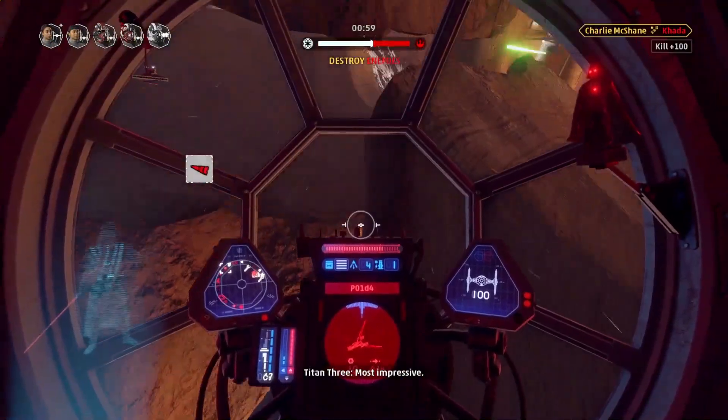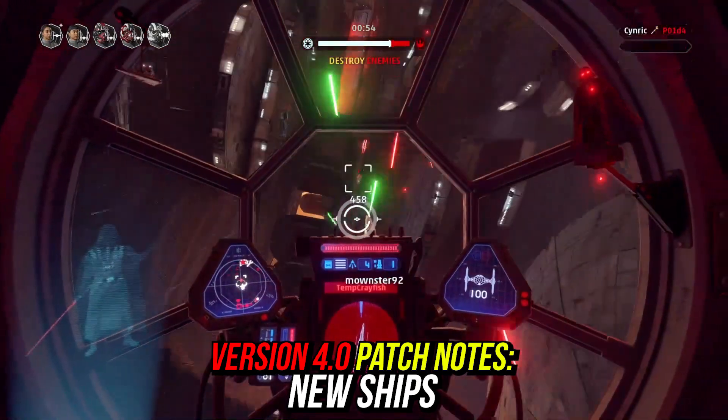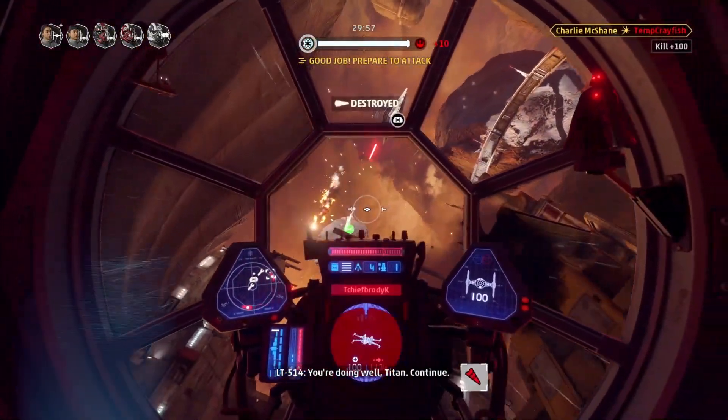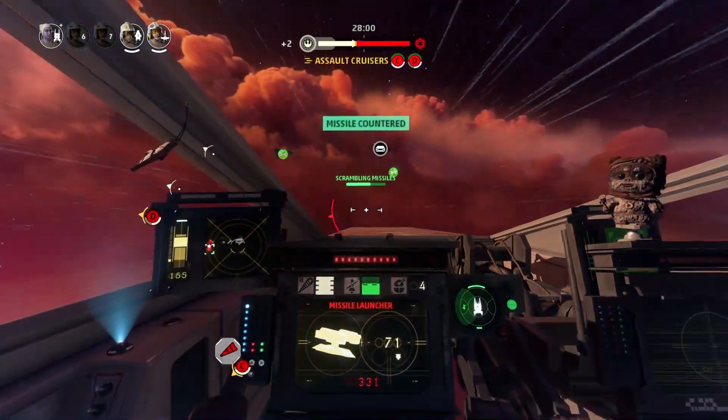There is no exact date for the December version 4.0 update, but what is included is even bigger than the patch before it. Alongside the content patch there will be bug fixes to version 3.0 if there are any. The headliners are the new ships: the immensely effective B-Wing for the New Republic and the insanely devastating all-purpose TIE Defender for the Empire.